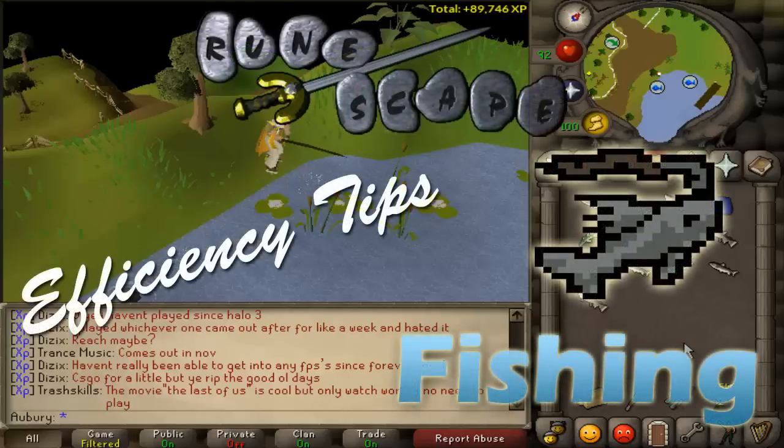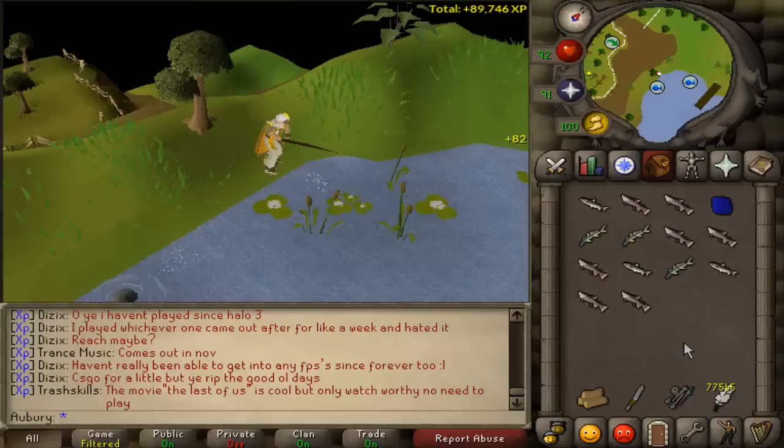Hello guys and welcome to episode 1 of my RuneScape Efficiency Tips series, and this one is going to be all about fishing. We probably all know that the best way to train your fishing is at the Barbarian Lake catching the Leaping Fish, which you can start at level 58 fishing.